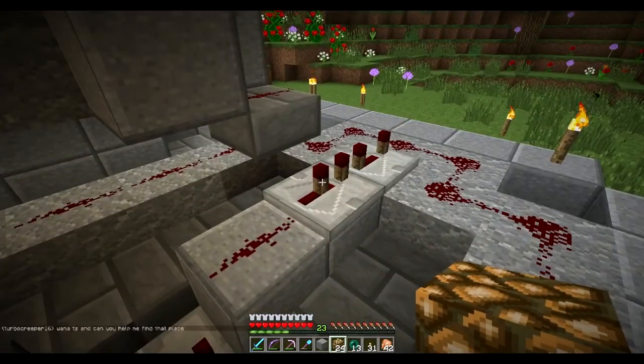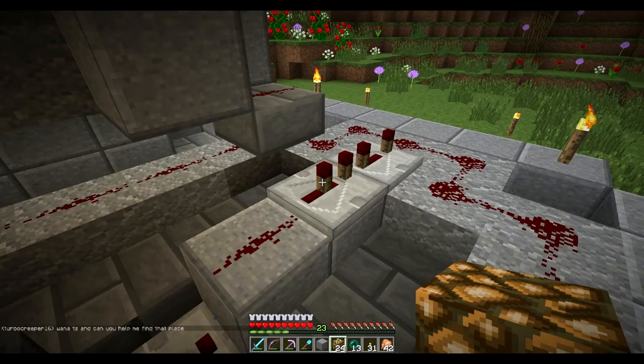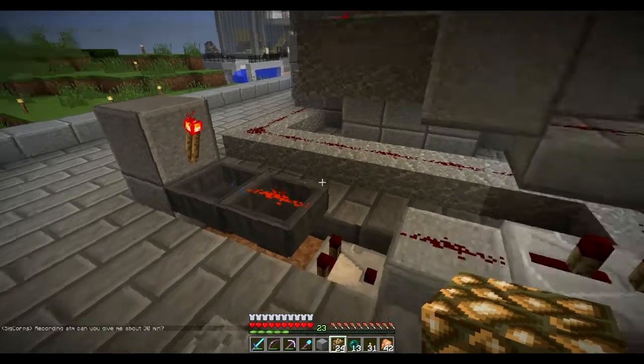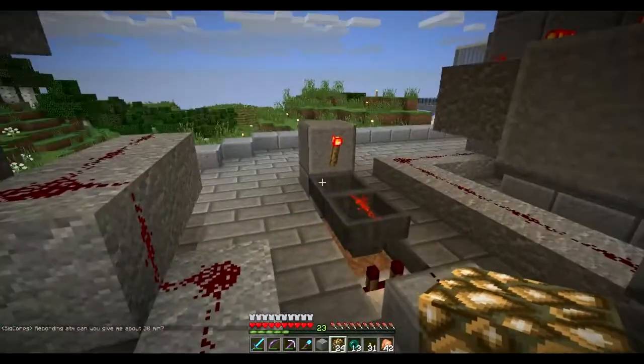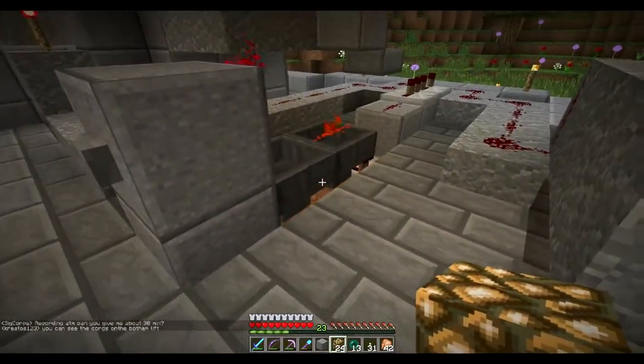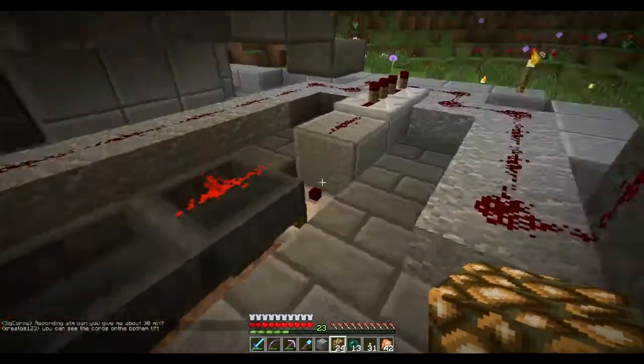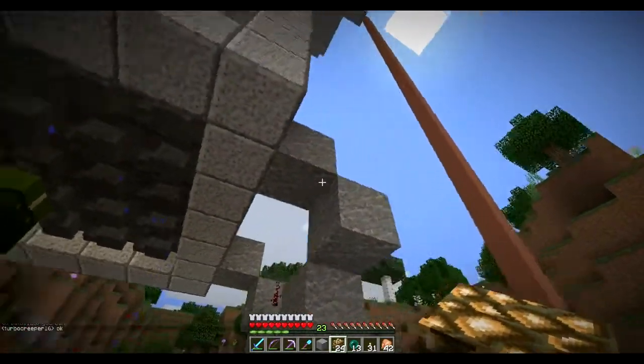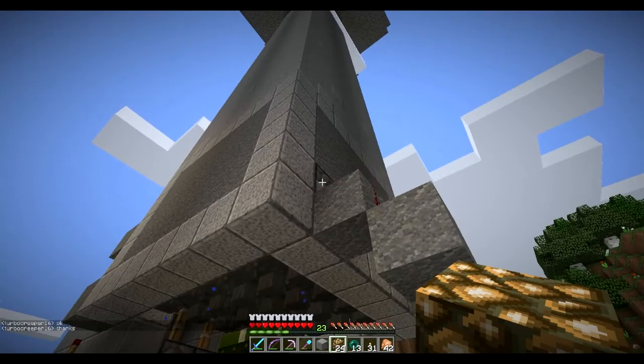Here's the thing though — these things have a tendency to double pulse. And if you're working with dispensers up there for water, they'll go off — on or off. So I had to put these guys in line here.